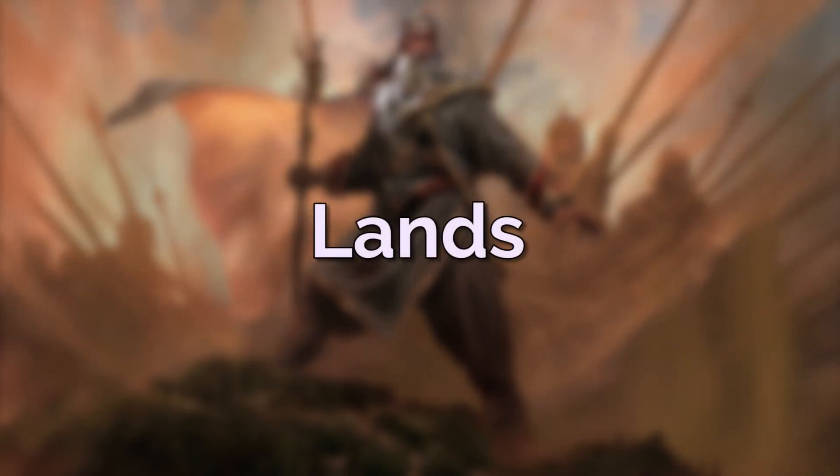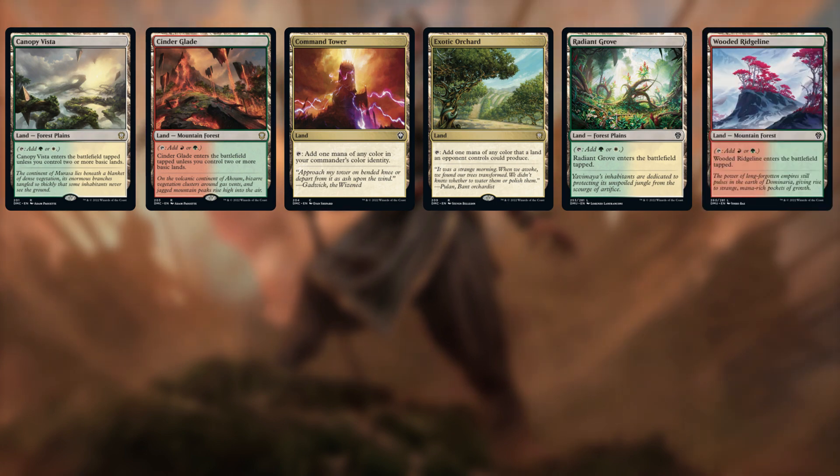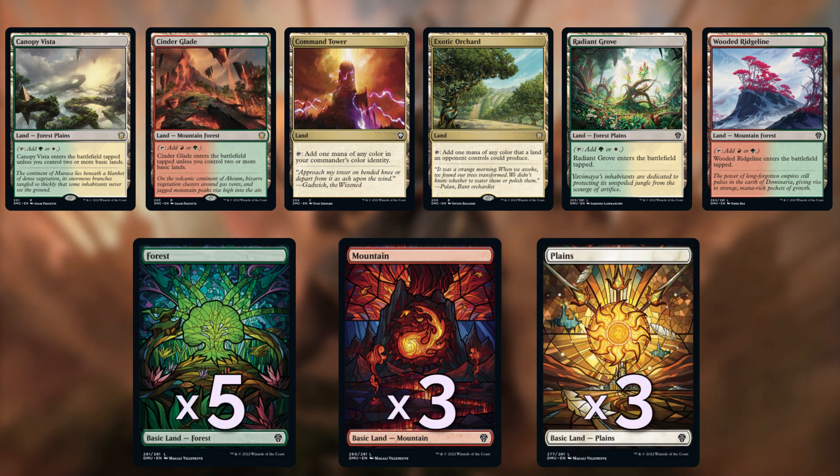For our lands, we have the 16 deserts from earlier, along with Canopy Vista, Cinder Glade, Command Tower, Exotic Orchard, Radiant Grove, and Wooded Ridgeline for our dual lands, and 5 forests, 3 mountains, and 3 plains for our basics. A lot of our dual lands are also forests, so they can be searched for with our ramp spells, which helps fix colours in this three-colour deck. The mana base is just really rough with all those deserts, especially when a bunch of them don't tap for any colour. The best thing you can do is make sure you always have green in your opening hand so you can cast the green ramp to fix the mana base.